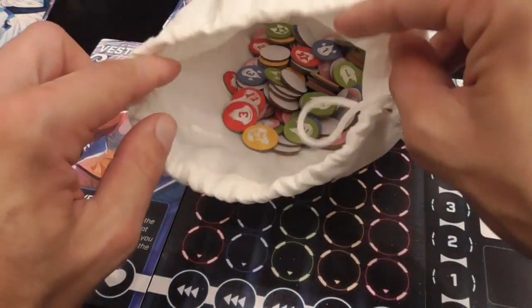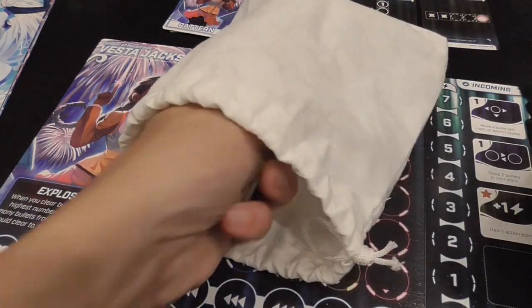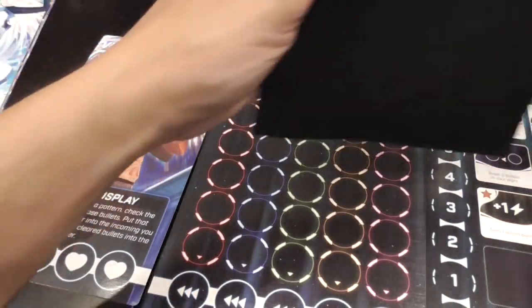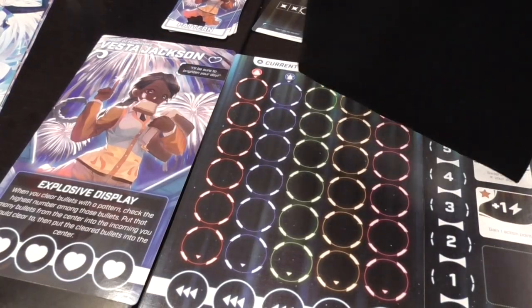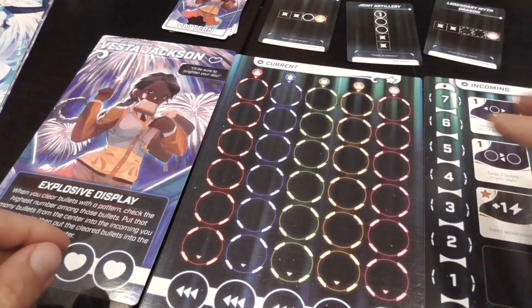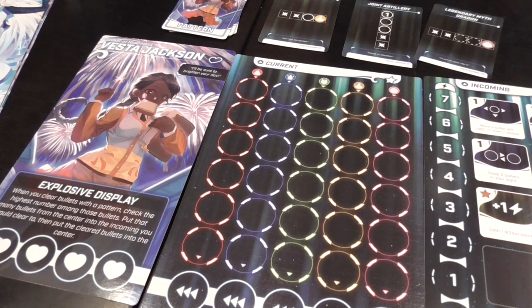We have a general bag where all the tokens are stored, then each player has a personal bag in which you place exactly 10 tokens at the beginning of the game. Each player then has a set of patterns available from their personal deck — usually there are three of them available, but again with unique effects.